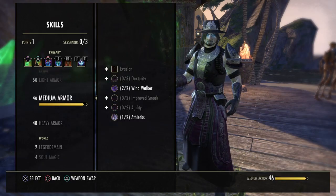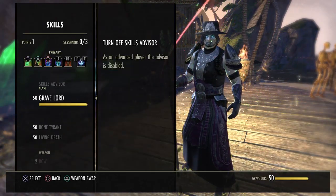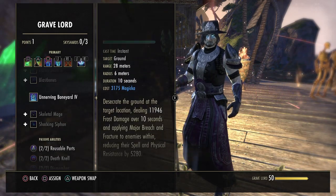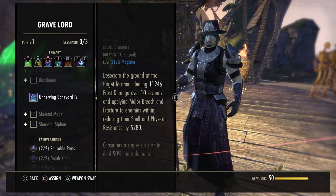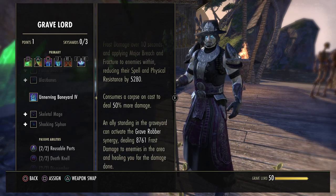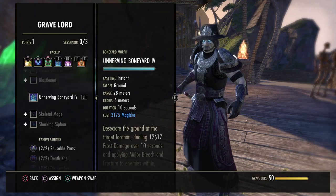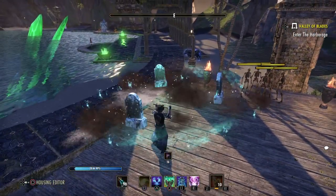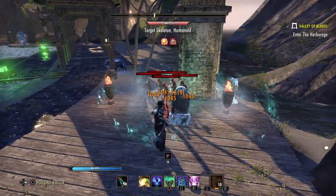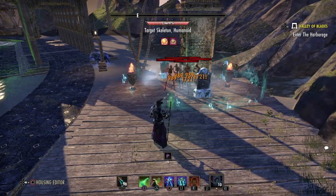Now let's look at optional skills. One thing you could use is Unnerving Boneyard — this deals frost damage, applies major breach and fracture, reducing spell and physical resistance by 5k to all enemies inside the circle. It can also consume a corpse to deal more damage, and people can take the Grave Robber synergy dealing frost damage and healing for the damage done. This is a nice option if you don't want to use Agony Totem — you can run Unnerving Boneyard. Put the boneyard down and everybody's resistances inside of it get reduced, plus there's a synergy for your DPS as well.